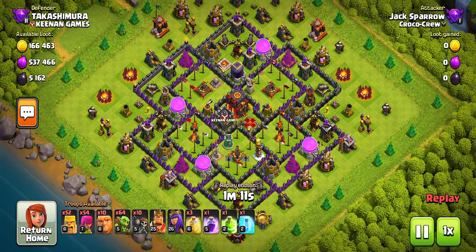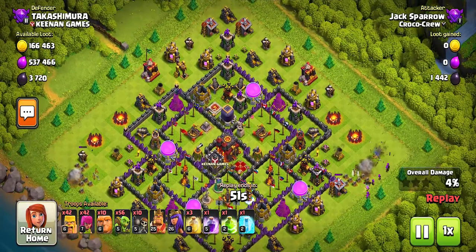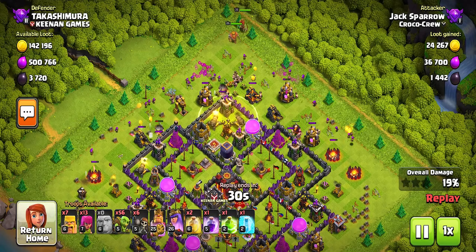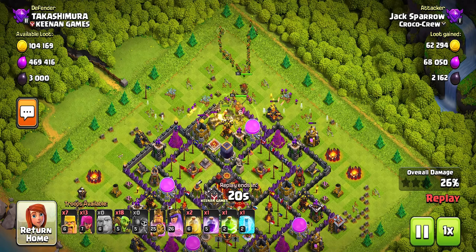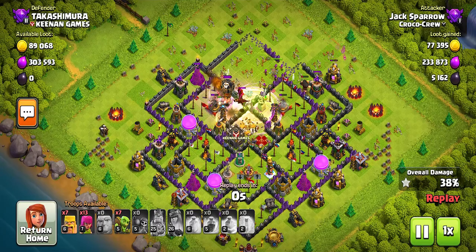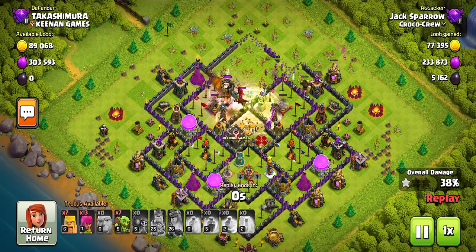I forgot to record the final strategy, so here it is — Geekabunch. This is a straightforward strategy where you'll be using giants, barbarians, archers, wallbreakers, and some goblins, and just trying to farm dead bases or attack villages with a somewhat exposed Dark Elixir storage. You might want to use your heroes as this strategy is not among the strongest. Also watch out for clan castle units, because they're going to give you a hard time using this strategy.